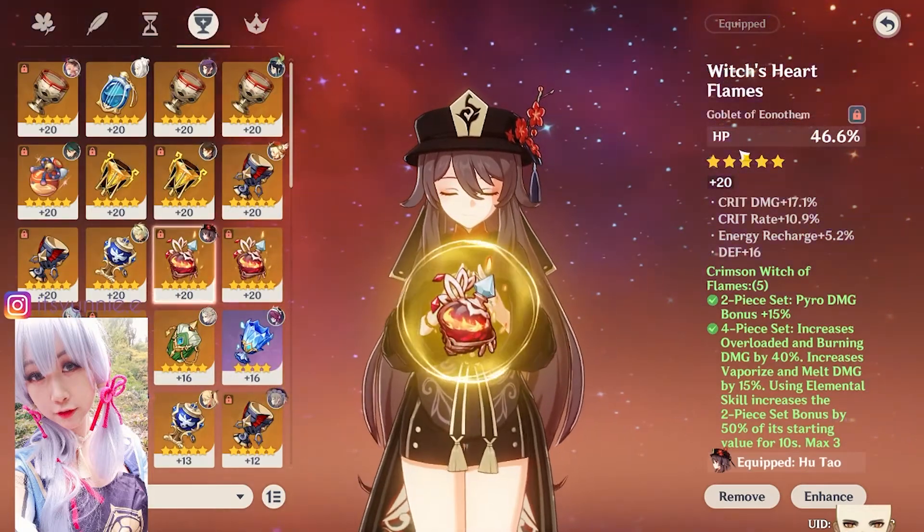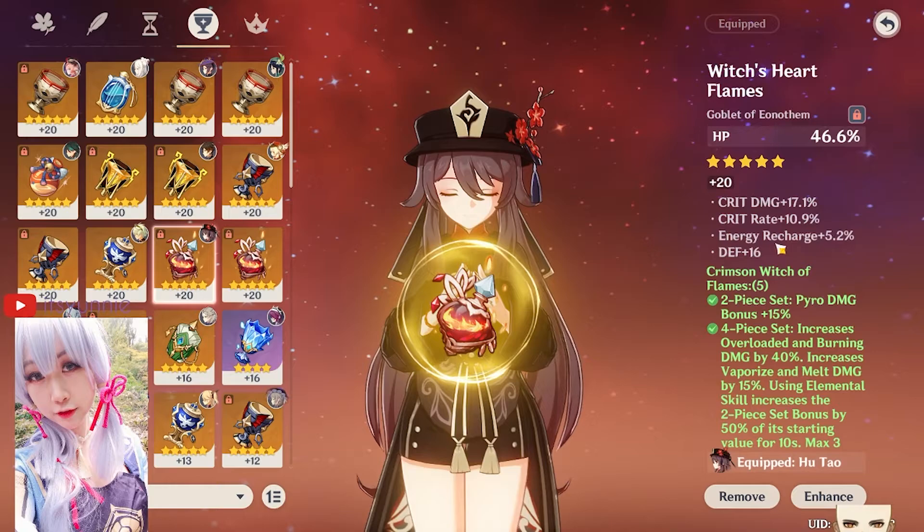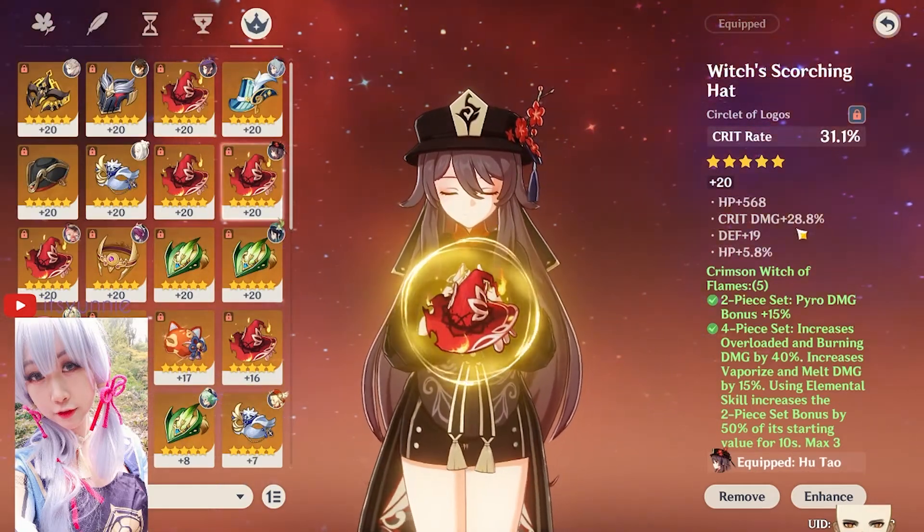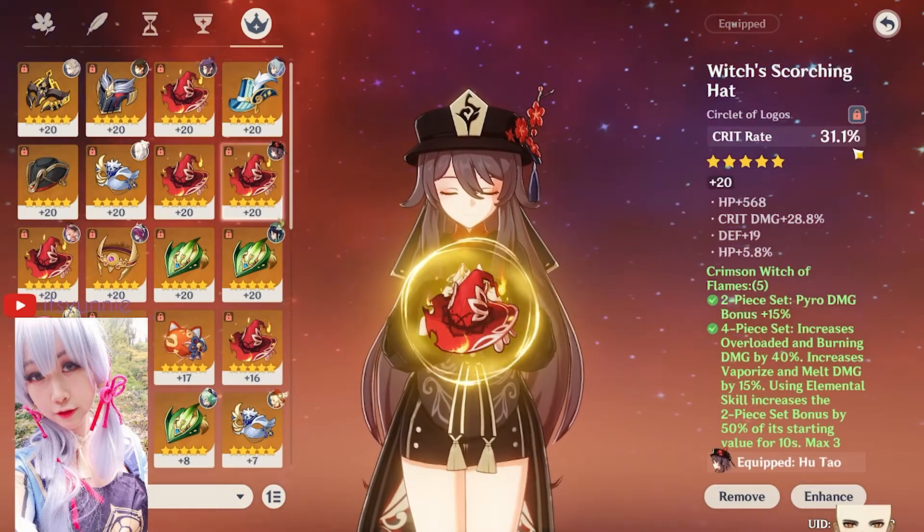Goblet-wise, I have put it as HP instead of pyro, and then we've got crit rate, crit damage, and ER. And then we've got crit rate and crit damage — I love this one: 28% crit damage and 31% crit rate.